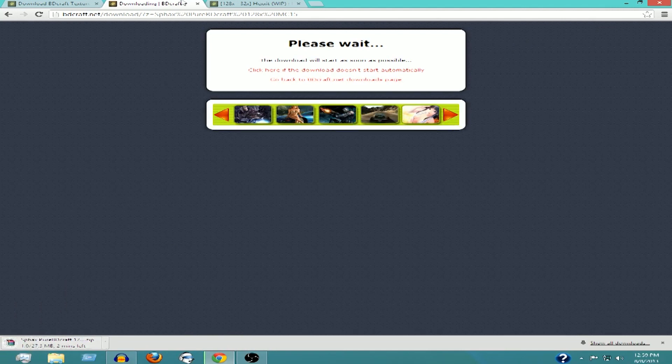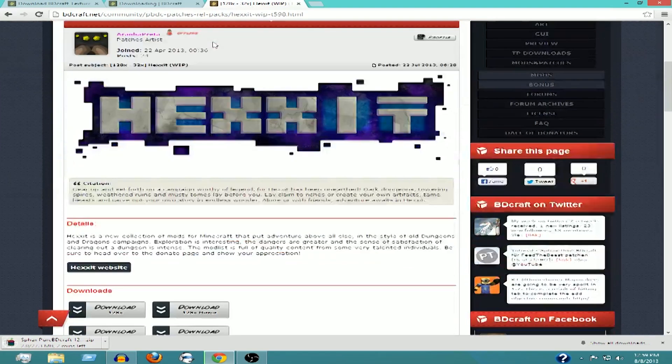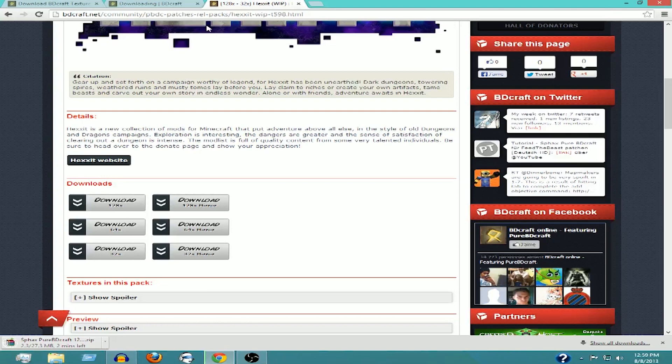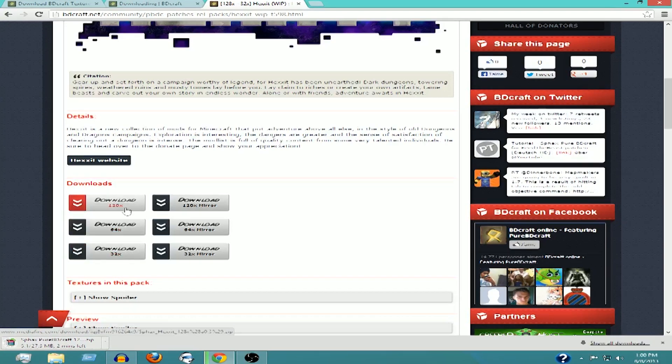While that's downloading, click on the second link in the description, which will take you to the Hexxit patch. This patch is what's actually going to give you your textures for Hexxit — you're going to drag these files into your Sphax folder. Make sure you download the patch that matches your base pack: if you downloaded 128, download the 128 patch; if you downloaded 64, download the 64 patch.